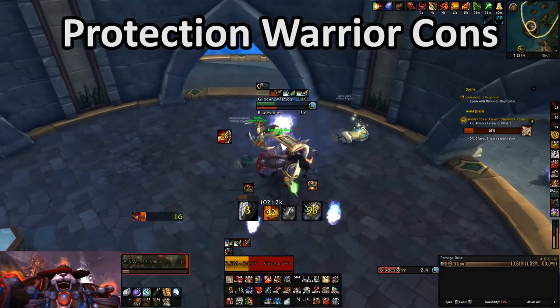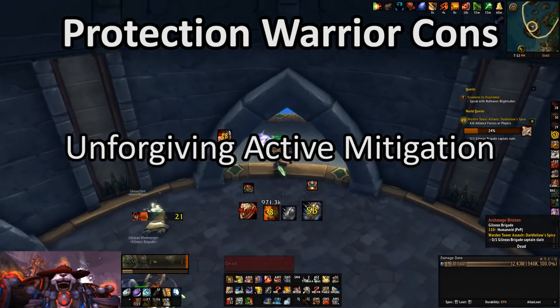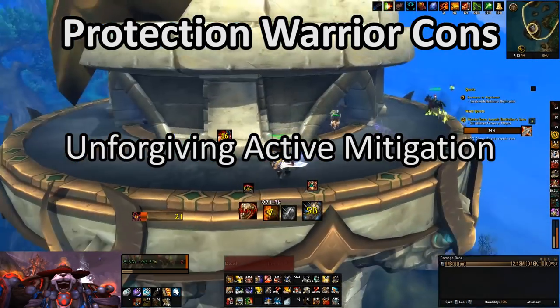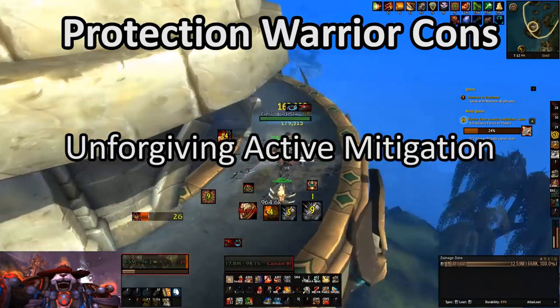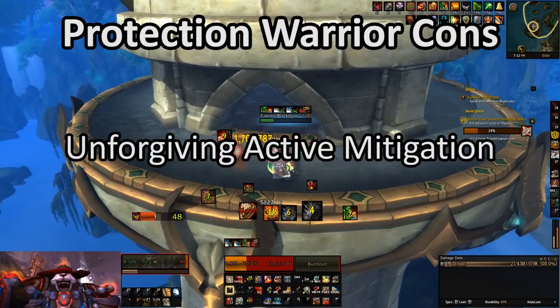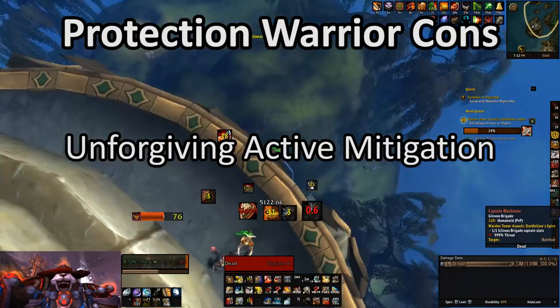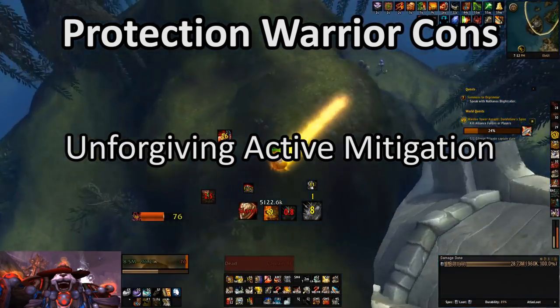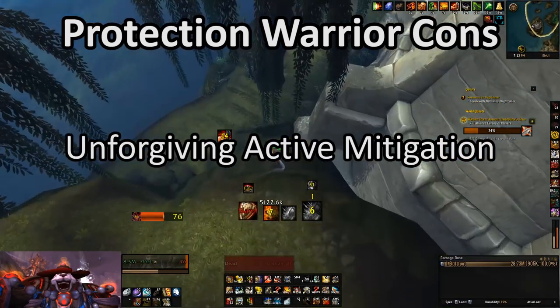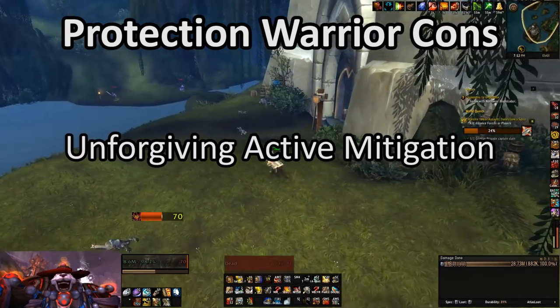Moving on to the cons, the active mitigation tools for Prot Warrior are really unforgiving. Shield Block is strong while it's active, but you are pretty weak when it's not active. And for those handful of dungeon bosses in this expansion where you need to have an actual active mitigation tool up in order to prevent some sort of negative effect, Prot Warriors can be one of the clumsiest classes to handle that sort of mechanic.